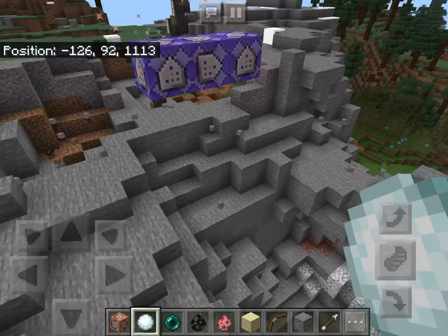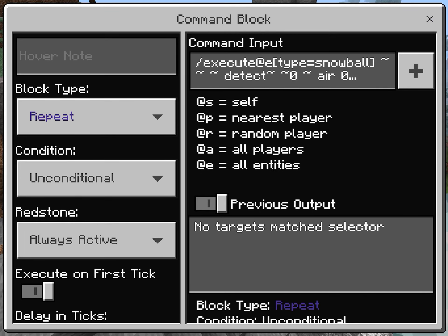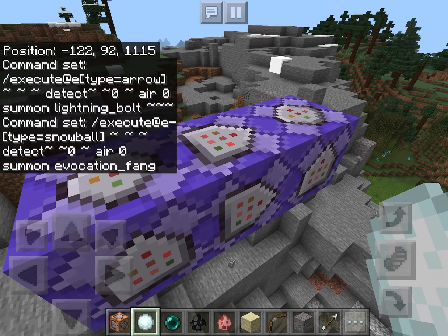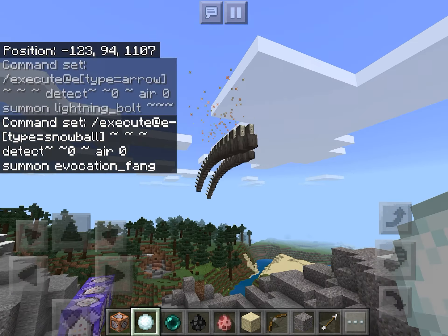So what you do — I forgot which one already — you just type in this command. Pause it right now if you want to copy it. Then put the command block to repeat and always active. Execute on first tick is already set, so just put it to repeat and always active. That's all you've got to do to make this worm thingy in Minecraft.